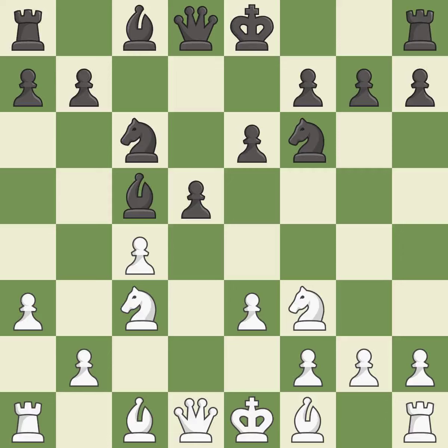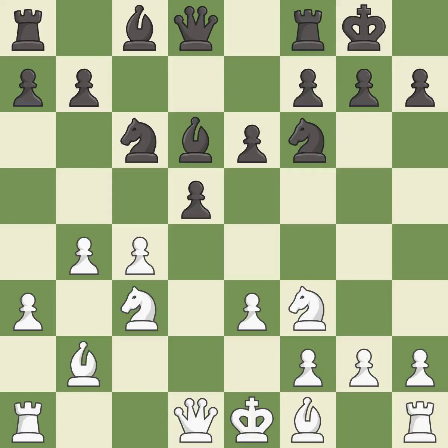This maintains the balance in material with a good trade. The opposing bishop is kicked by a pawn and must now move or be captured. It is the last book move. This moves the bishop to safety — excellent. This activates a bishop by developing it off of its starting square — excellent. Castling gets the king to a safer square, out of the center of the board, while also developing a rook.